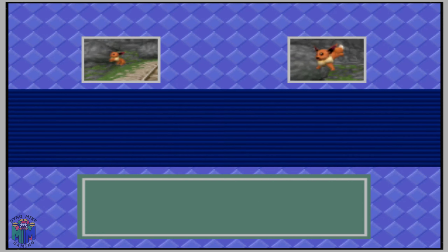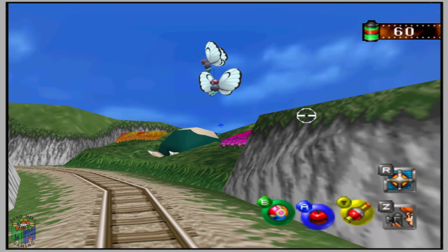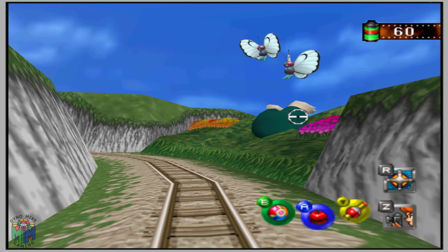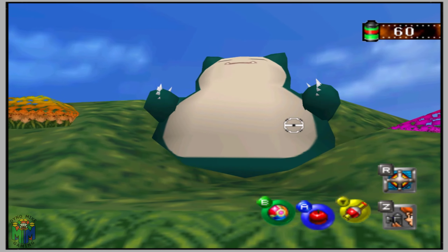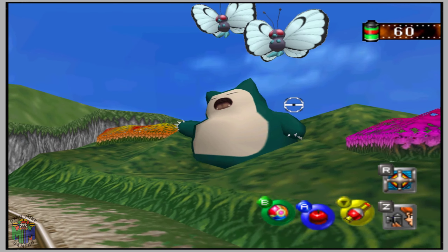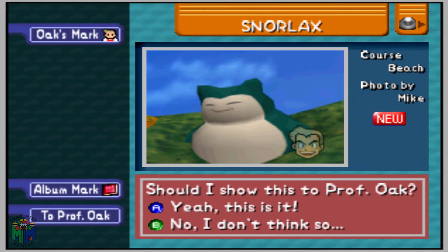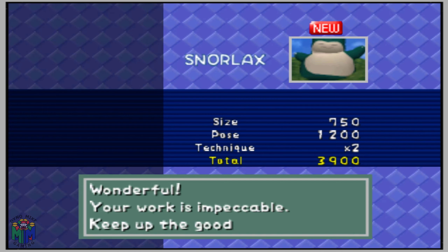Snorlax is hard to miss in the middle of the beach course, taking up the entire area under the two Butterfree. You can hit him with a pester ball to have him wave and go back to sleep, but the real way to get the best shot involves your flute. Wait until you get to the very end of the cliff where the high grass starts, press C button down three times to activate the flute, and on the third song Snorlax does a shoulder shuffle. Get a shot as close as possible and send it to Oak for the jolly dance pose bonus — Professor Oak really likes Snorlax dancing to the last song.